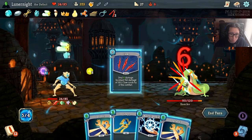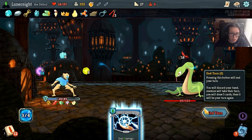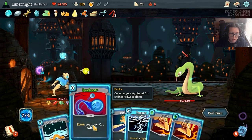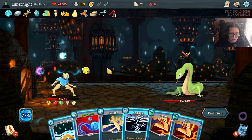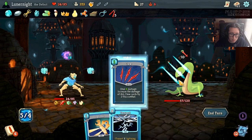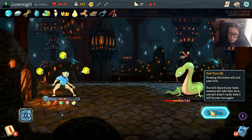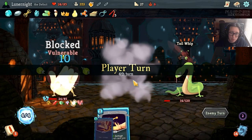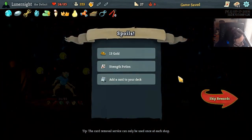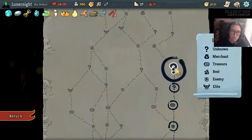Boop, boop, boop, boop, boop and boop - I'm gonna save the energy, it's not worth the lightning. Should have channeled another lightning because the thing would have broke and then I wouldn't have had to worry about it anyway. But he's dead so it doesn't matter. Channel another X Lightning - don't mind if I do.